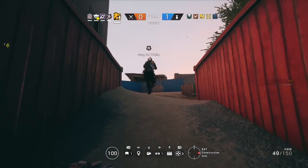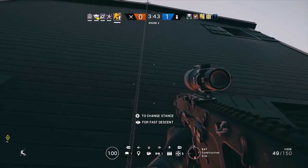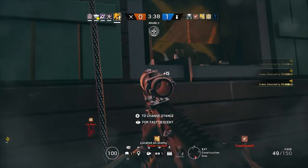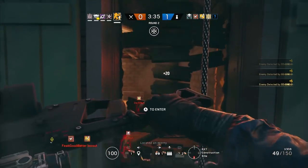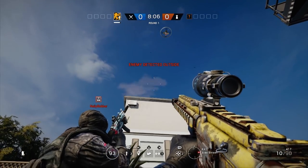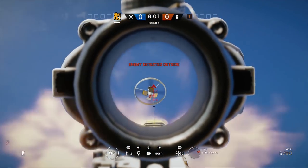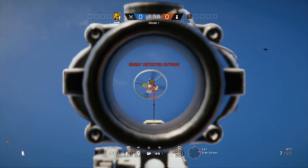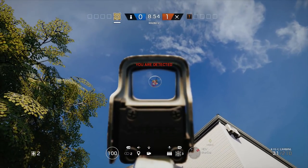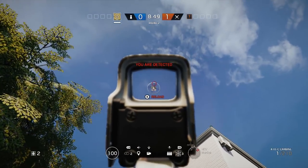Now let's take a look at Lion's gadget. This is the EE-1D drone — an aerial drone that basically gives you what everybody's calling wall hacks. You can see any of the operators on the defensive team wherever they are in the map. This goes across the entire map; there's no safe zone from this. The drone always hovers above about the center of the map, it doesn't change position, and no matter how much you shoot at it, it's indestructible — you cannot take it out.